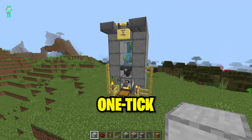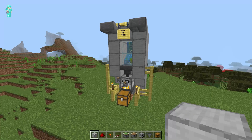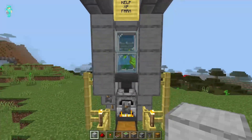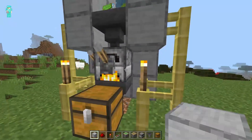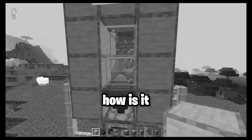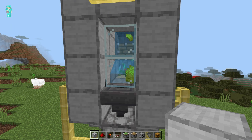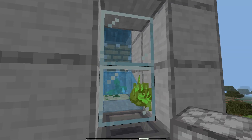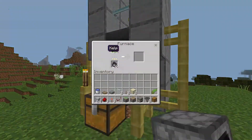OP XP glitch on this one-tick kelp farm for Bedrock 1.20 — it works for the latest version. Without wasting any time I'm gonna dive right into this. As you can see, this is the kelp XP farm doing its thing. You may ask how it's an XP farm — that's because this one has a one-tick and it goes instantly.